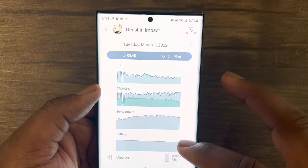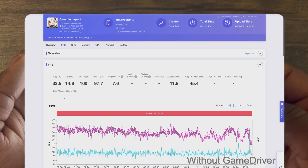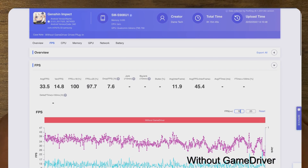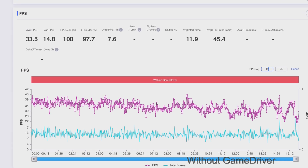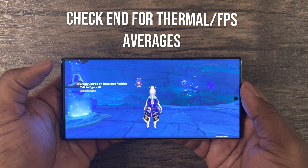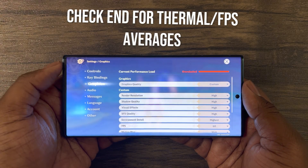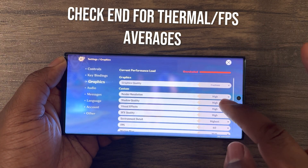Now let's pull up Genshin Impact and perform another FPS performance test. For reference, in my previous Genshin Impact FPS test with this S22 Ultra, I averaged 33 frames per second after 15 minutes of testing. Let's see how big of a gap there is in performance with these plugins. As usual, I will show real-time FPS during gameplay and then discuss a detailed analysis with charts and data of FPS, GPU, and power consumption averages. See you at the end of this video.